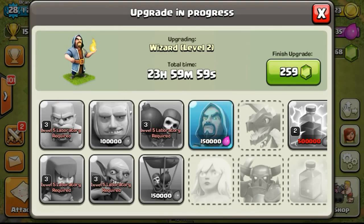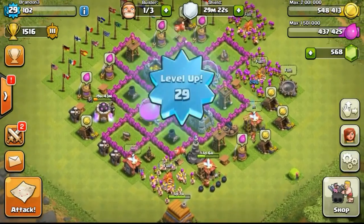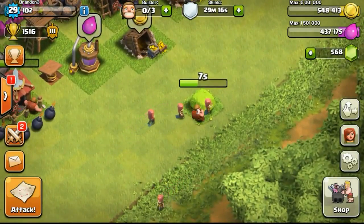First of all, I upgraded and researched my wizard, getting them to level 2. That's really awesome - trying to get them to the max level possible, which is level 6. Once they reach level 6, I'll be able to use a Gowie wipe and eventually be able to play some clan wars.